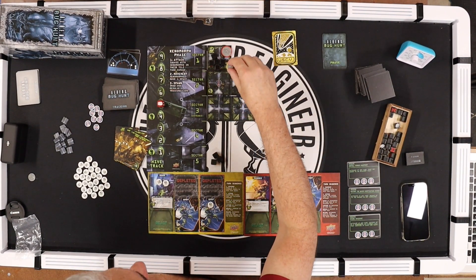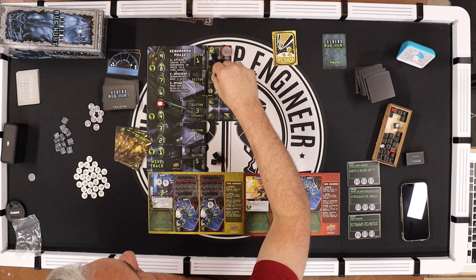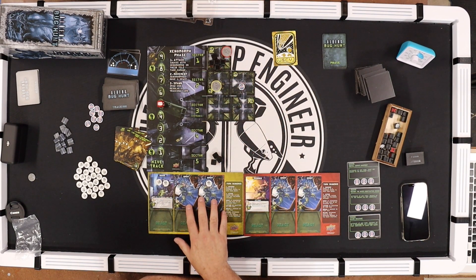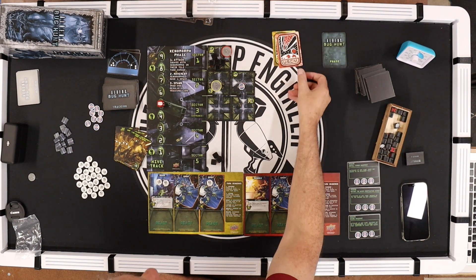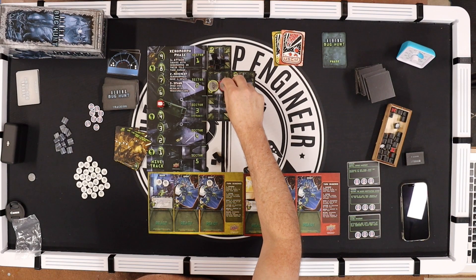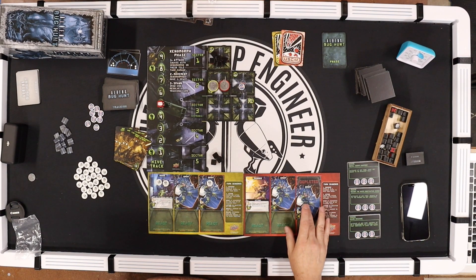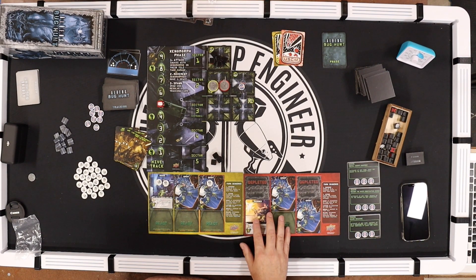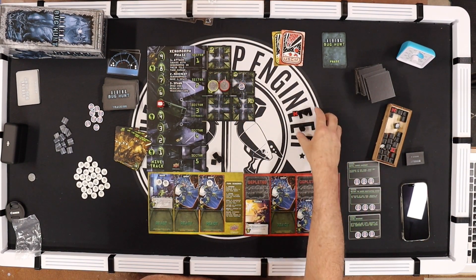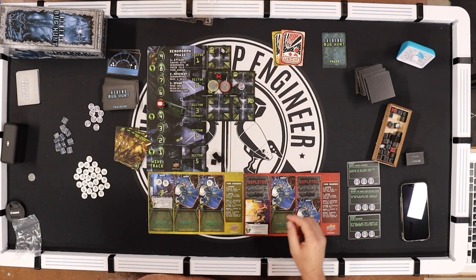Yellow — Drake moves here and reloads. Next card — Vasquez moves here, remembering you can move into a squad tile. She shoots and gets plus two firepower — there are five aliens total, so I roll all six dice. Three dead, one nothing happens, and one alien moves towards me. That's her turn.